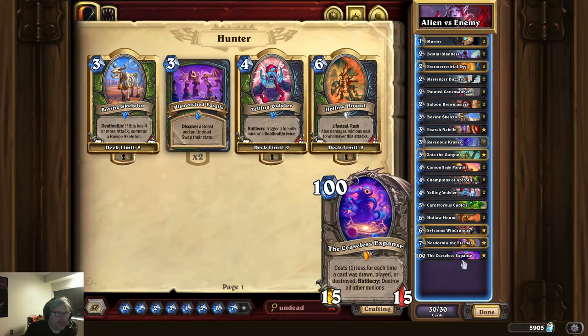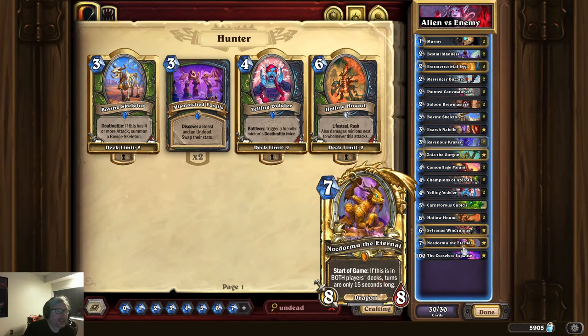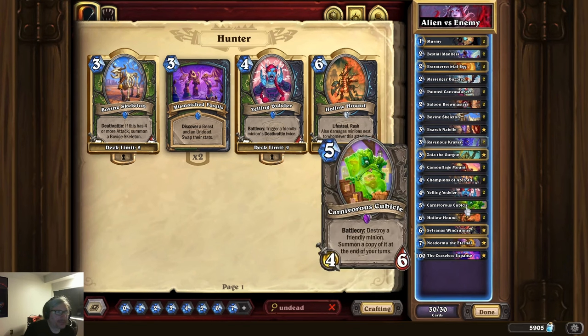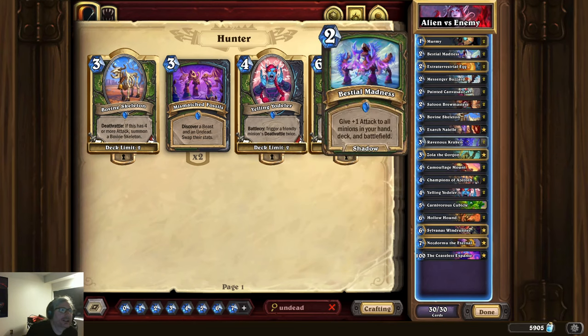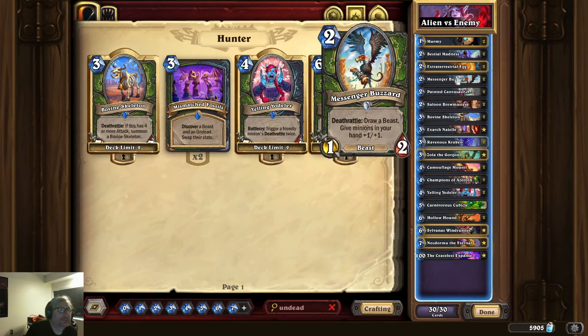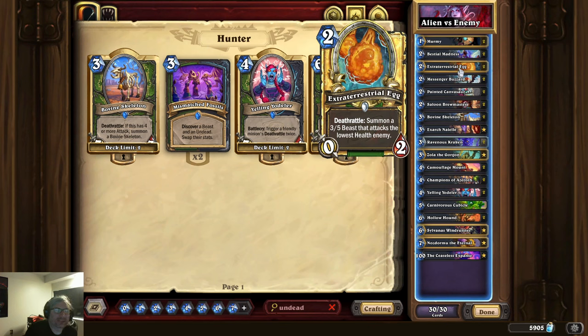I've put in the Ceaseless Expanse — I've just been doing that. Nozdormu is here only for my daily quest; I'd recommend swapping him out for another Carnivorous Cubicle. Speaking of which, the Carnivorous Cubicle, some Krakens, and Zola the Gorgon are here to possibly copy the egg. Bestial Madness is here so that if I can give the egg a little bit of attack, I have more control over when it dies.